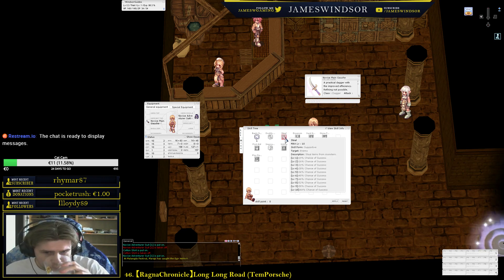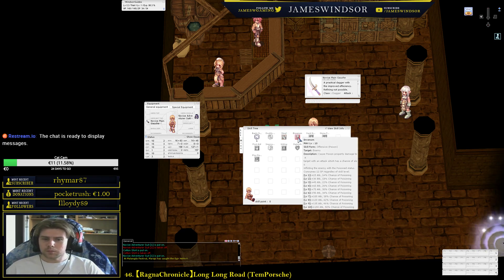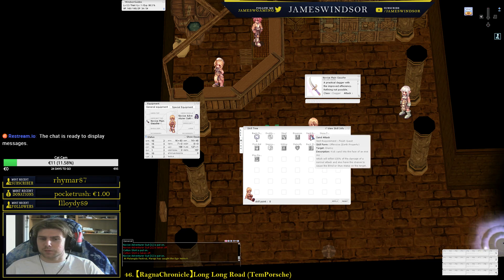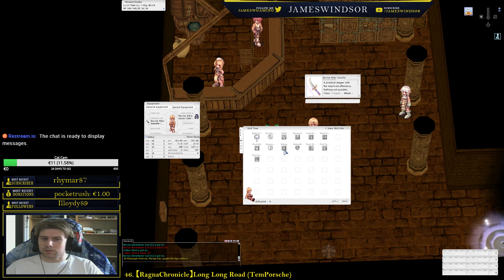Venom is used if you're going to be an assassin, not a rogue. All of these skills will be given for free when you rebirth at level 99. Detoxify is similar — you can get it if you want. Hiding you should definitely put points into. You can't move while hidden unless you're a rogue; assassins get a skill called cloaking, which we'll cover later.